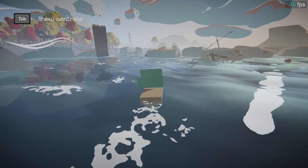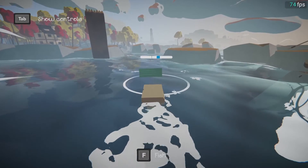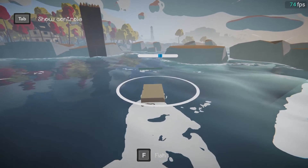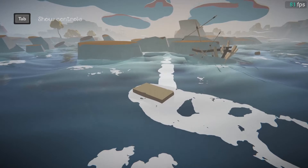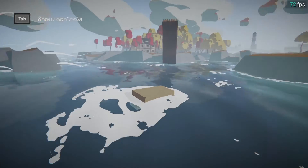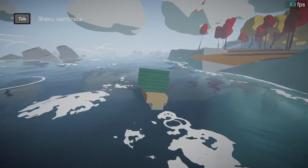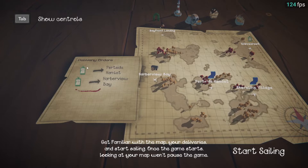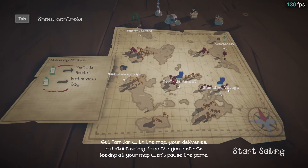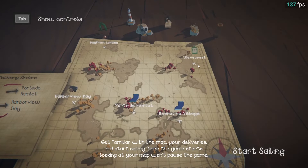The map fragments that I talked about in the last episode now have to be fished out of the water with a precision minigame. A failed attempt will make the spot unusable for a couple of minutes. Finally, ports don't expect a delivery from another port, but rather a type of cargo, which can be food, weapon, medicine, or luxury item. That means there's a bit more flexibility when planning routes.